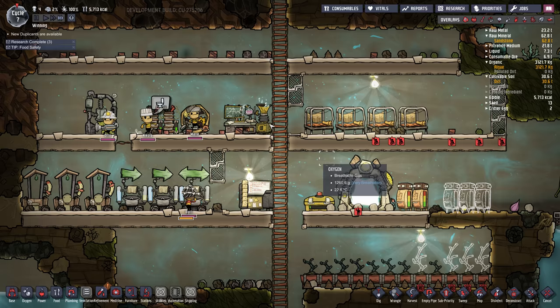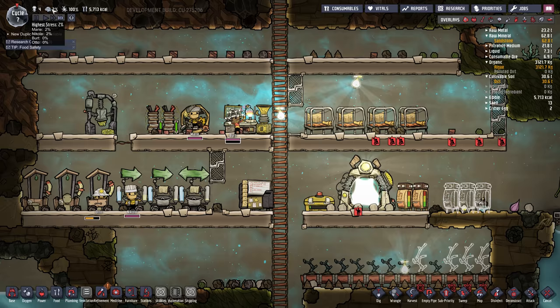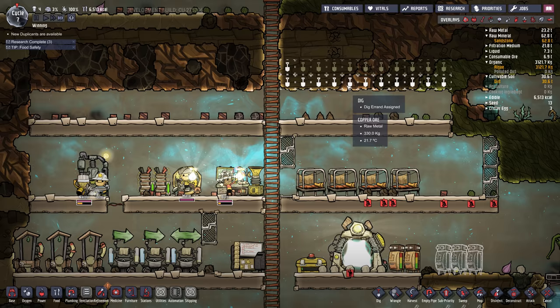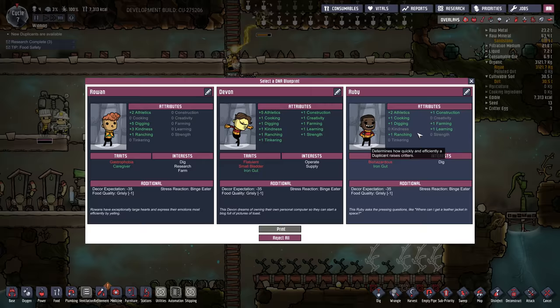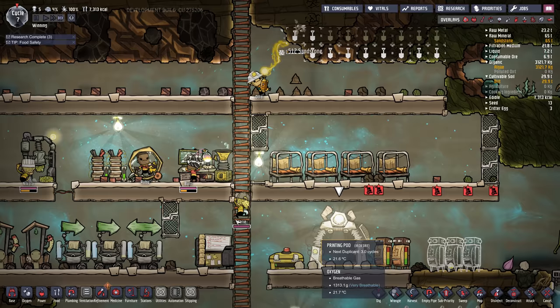Stress has gone up slightly — Maria's at 2%, Nicola's at 2%. If your stress level is going up, it's good to build a recreation room. I'm going to put one of those up here. Everyone is busy so I might skip ahead. Marie's busy making power, Burt's busy researching. Maybe we'll take on our fifth duplicate — let's choose Ruby. I think five is a good starting number of dupes; that way you have a few spare to do digging jobs.